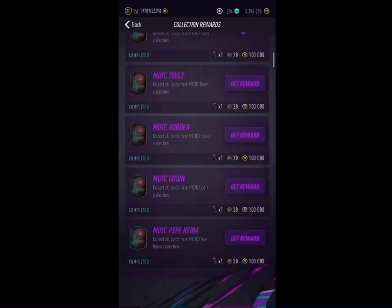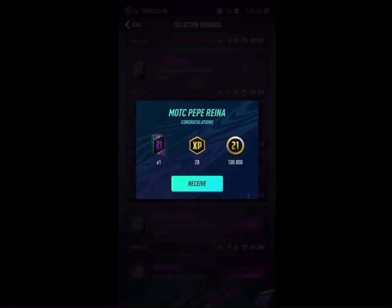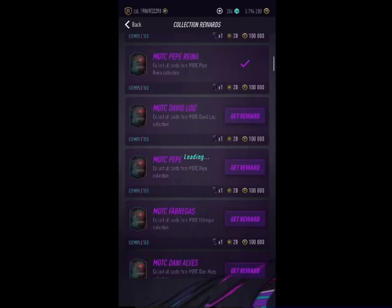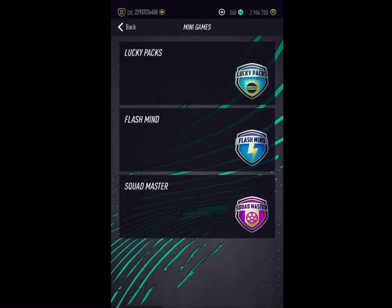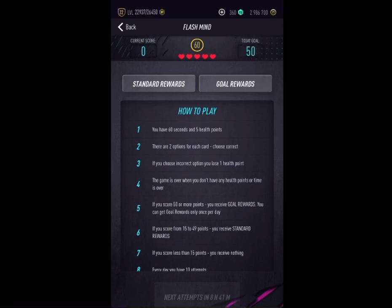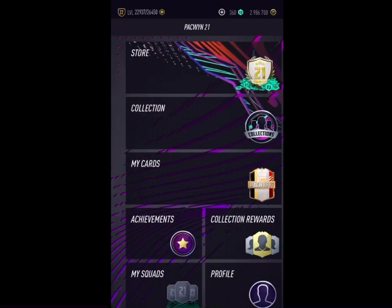You get tons of special packs for playing all the mini games — from the jackpot, from the daily draft. Let me snap over to that quickly. As you can see here, the mini games: Lucky Packs, you get 15 jackpot packs, pretty easy to get those. Flash Mine as well, you get 3 special packs and 3 jackpot packs. And the same with Squadmaster, and the same with Daily Draft. So that is pretty decent.